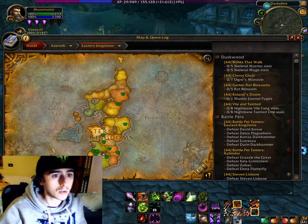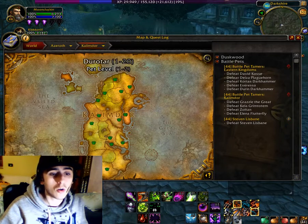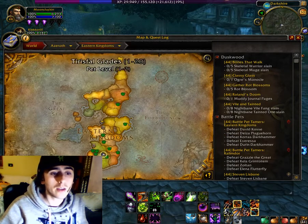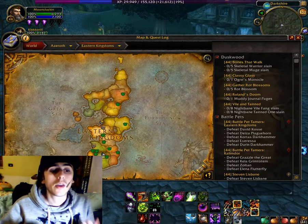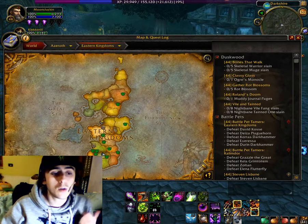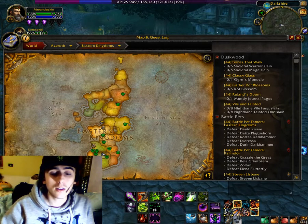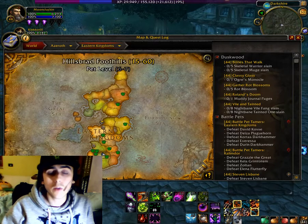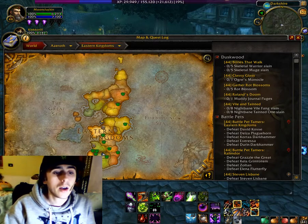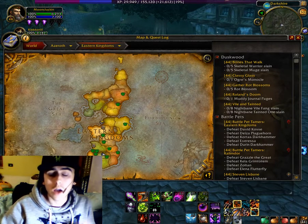For the Horde, the best route after finishing in Mulgore or Durotar is to move to Tirisfal Glades — if you are Undead just do the opposite. After you reach level 20, go back to the Eastern Kingdoms and start leveling in Silverpine Forest. It has the same layout as Loch Modan with even one more flight path, so it is really good. After that, Hillsbrad Foothills is another great zone to level in, and at that point you can move on to Stranglethorn.